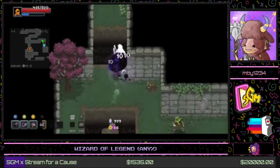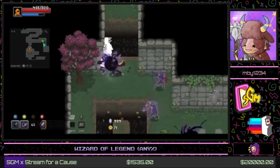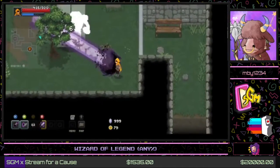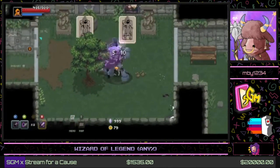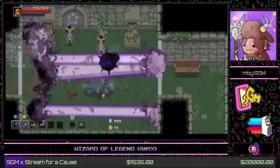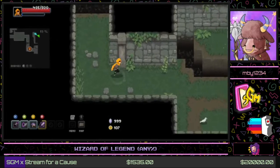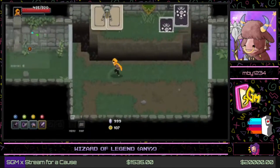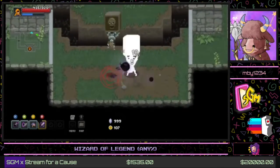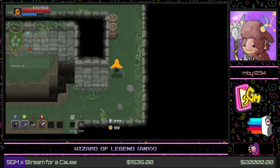These guys are clad in green. In each elemental zone, enemies are based around that element, so these guys will do attacks based on the arcana from that zone. A lot of these guys will poison you or use earth to protect themselves. There are also pits in the game — you can knock enemies into them, but you yourself can either dash or get knocked in too, so you've got to be careful.